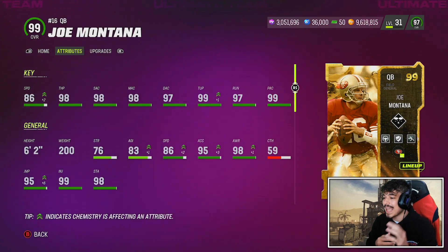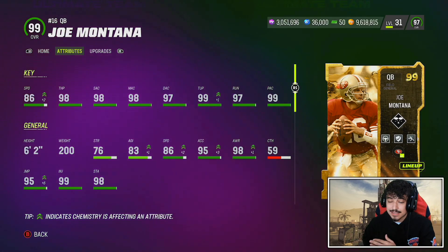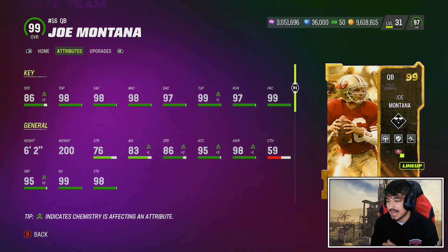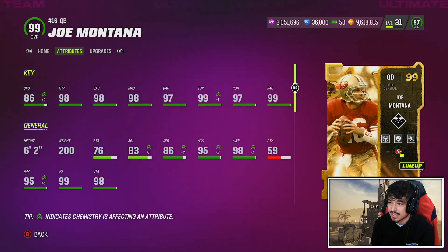Today we are looking at the brand new Joe Montana and Charles Woodson. Joe Montana is going to be one of the more popular QB options right now in the game. He gets that Slinger 1 release with Tua, Mike Vick, Drew Brees, Aaron Rodgers' release. We all know what it is — a really good release, especially from the pocket.